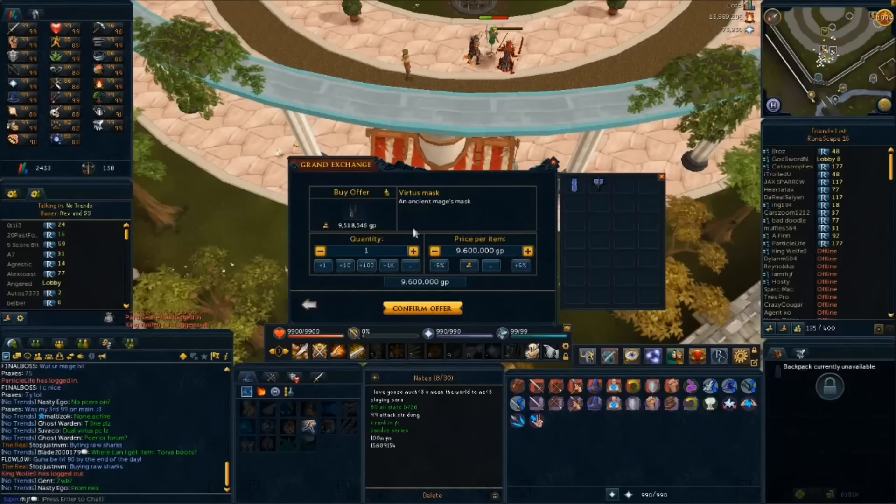Leave it at 9,600k for maybe 10 minutes or so. This would give you a 300,000 to 400,000 margin depending on how you sell it, which I'll get to later, if it does buy at this price. Notice I've done nothing exact here — I've just plugged in numbers. This is the best way to do it.